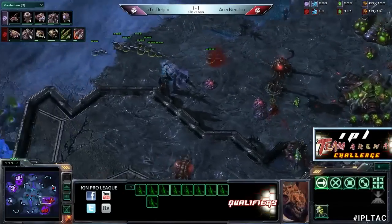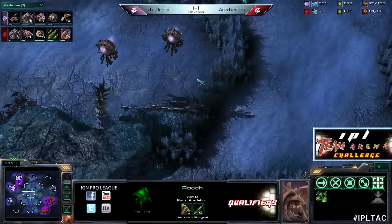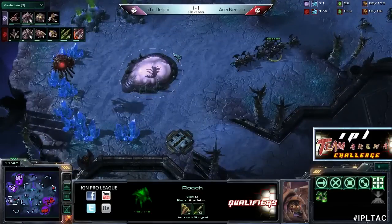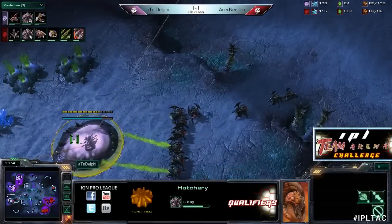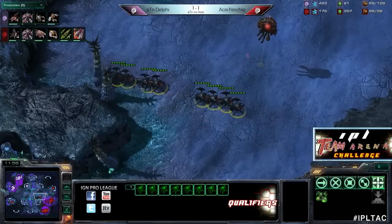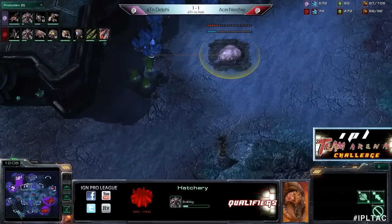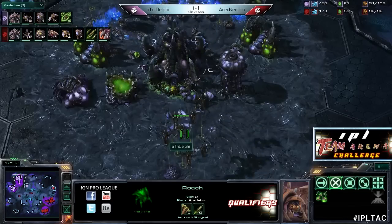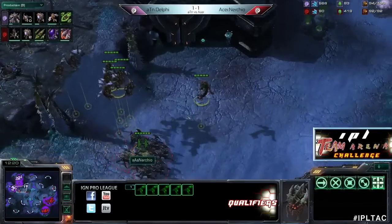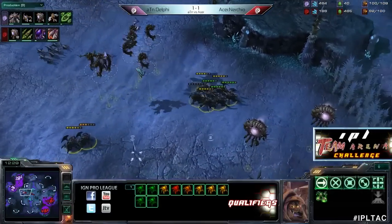He's not going to do much damage there, but Nerchio shows good awareness - Delphi just wanted to force those units back home to buy time for the spire to finish. Only now is he starting those mutas - nine, soon to be ten. Ten mutalisks. He just needs to buy as much time as possible to save that hatchery, but it's not going to happen - he starts another hatchery in the pocket. Canceling that hatchery does save him some time until the mutas get out. There's our first flock of mutalisks appearing - ten on the field right now.